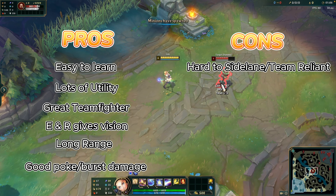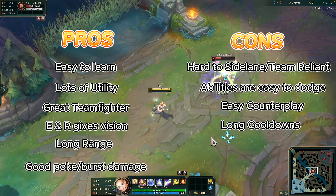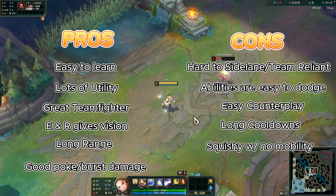Now the cons: hard to sideline, team reliant, abilities are easy to dodge, easy counterplay, long cooldowns, squishy, no mobility, and mana issues.